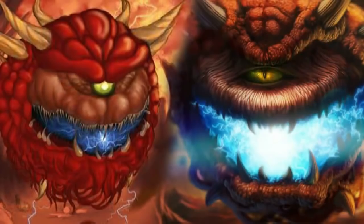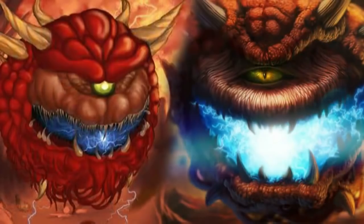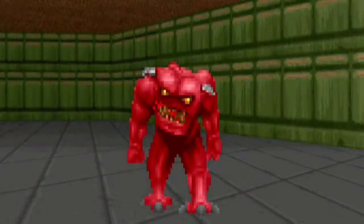So that covers the Cacodemon in Doom. This monster in Doom has been known by a few names. It's been called Pinky, the Bull Demon, Pinky Demon, or just Demon. The different names represent its attack methods, skin color, and its demon-like features.